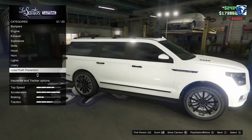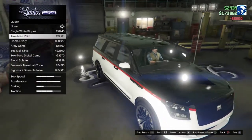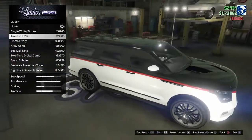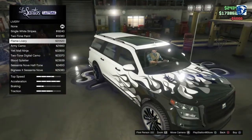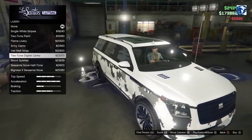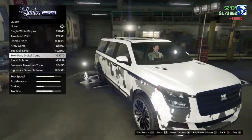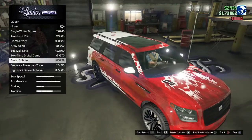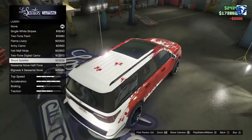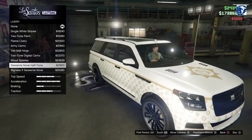Let's go to livery options. Single white stripe. You're not going to see two-tone paint job — I really like that one. I looked at this last night and was like, damn, that's beautiful right there. Black and red, got the flame livery on her, the army camo, the yeti mall ninja, the two-tone digital camo — which kind of reminds me of the map of the world. Got the blood splatter option — to me it just looks like a paint can was dumped on her. But, to each their own.